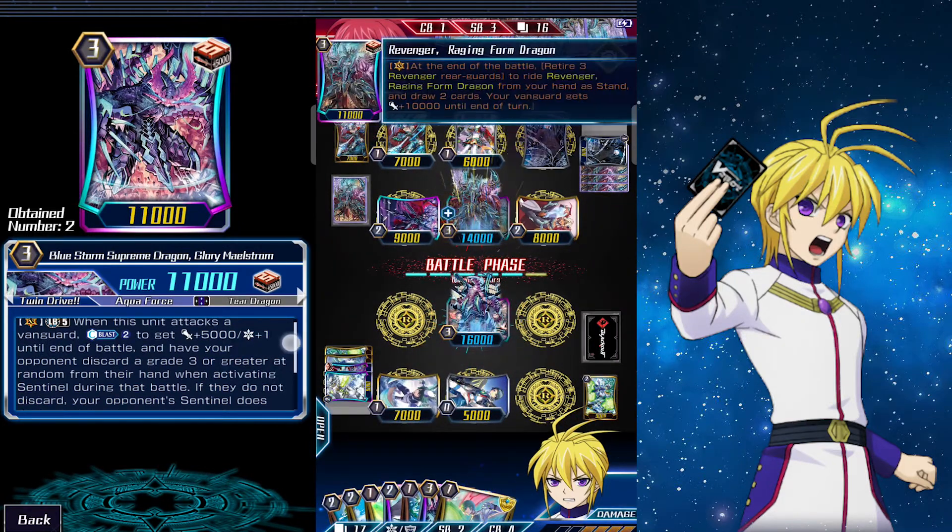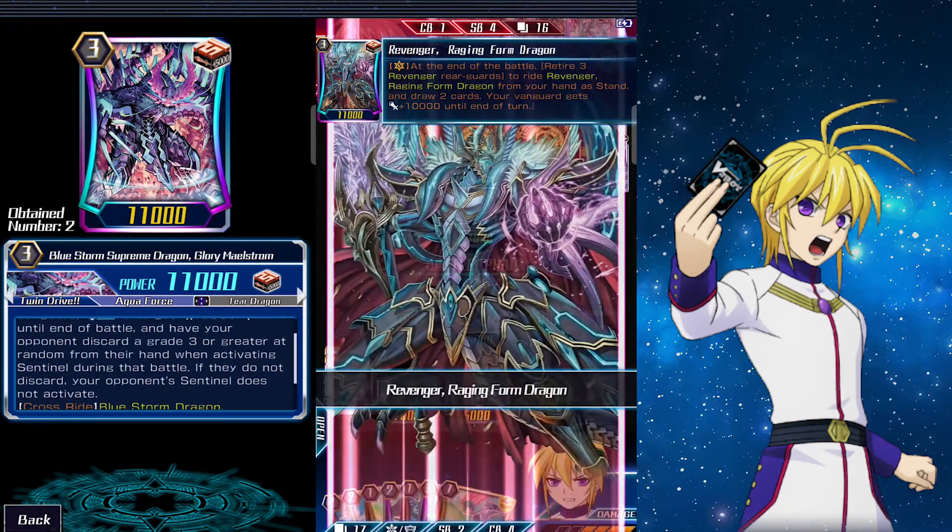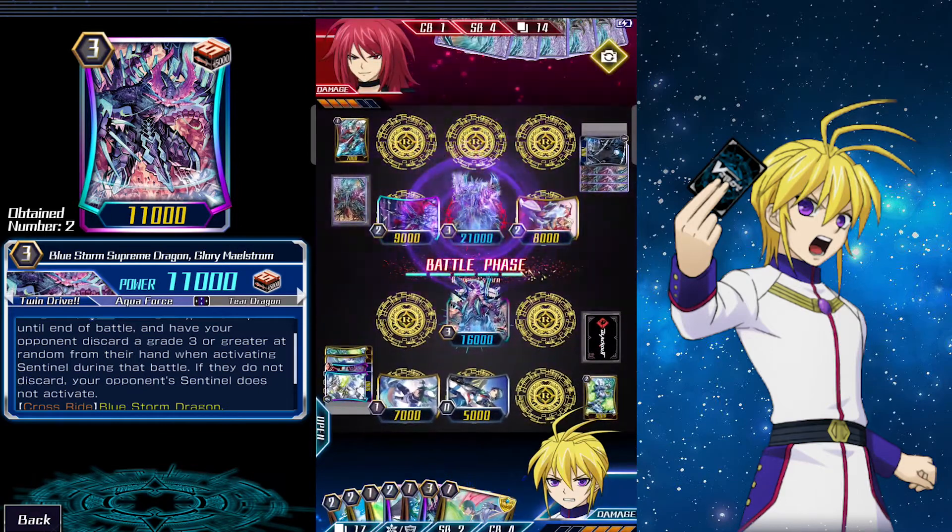They activate Raging Form Dragon's effect to ride another one, attack one more time, and pass.